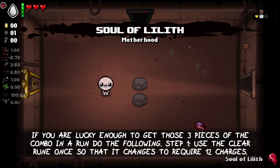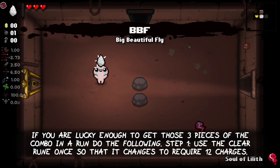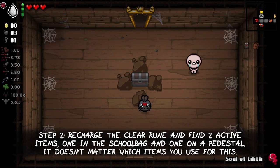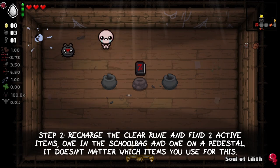If you are lucky enough to get those three pieces of the combo in the same run, do the following. Step 1: use the clear rune once so that it changes its required charges to 12. Step 2: recharge the clear rune and find two active items — one in the school bag and one on the pedestal. It doesn't matter which items you use for this.